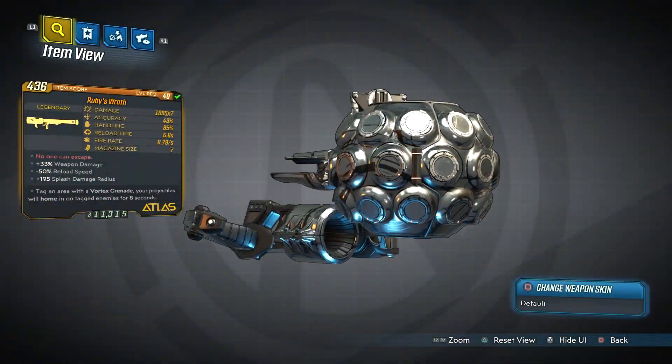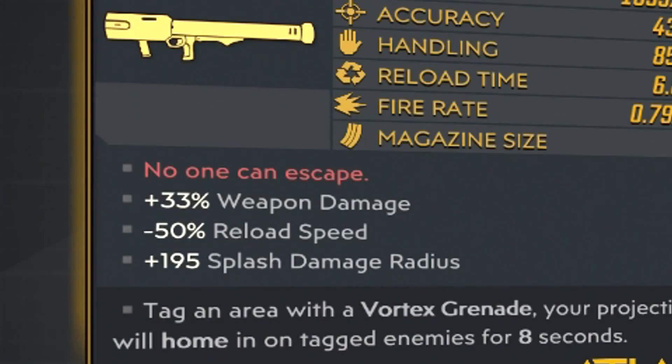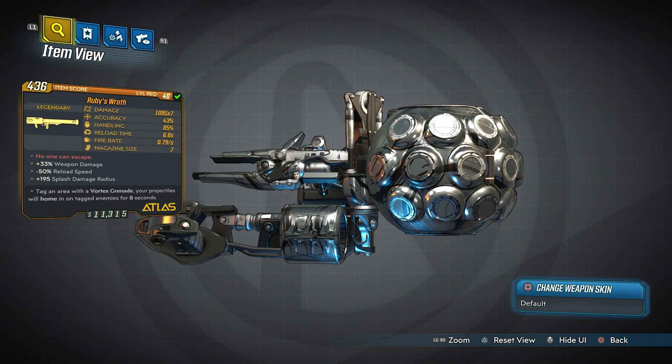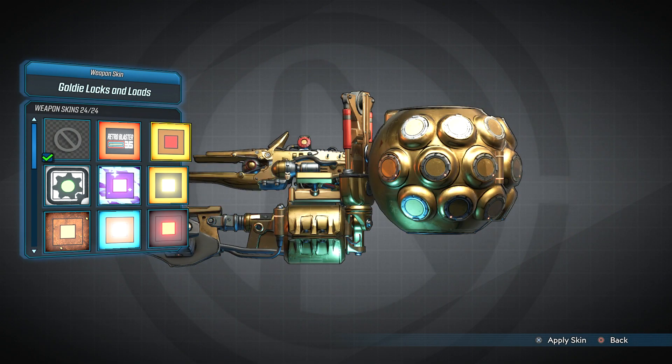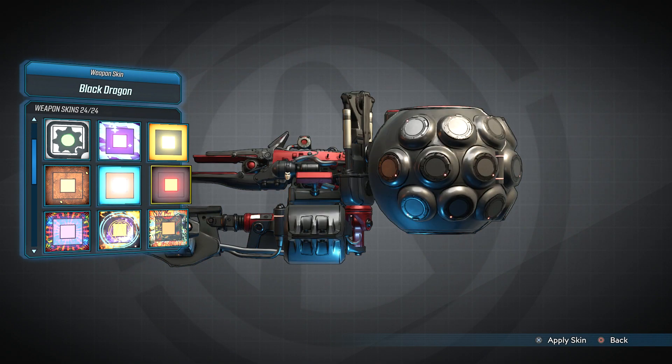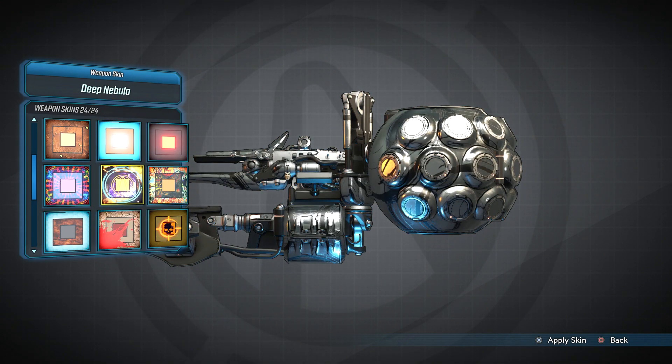The flavor text for this weapon reads "no one can escape." The special effect — being an Atlas weapon — makes it so that you can shoot a vortex grenade which will pull in all enemies around it, tag them, and allow you to lock onto them and shoot them.